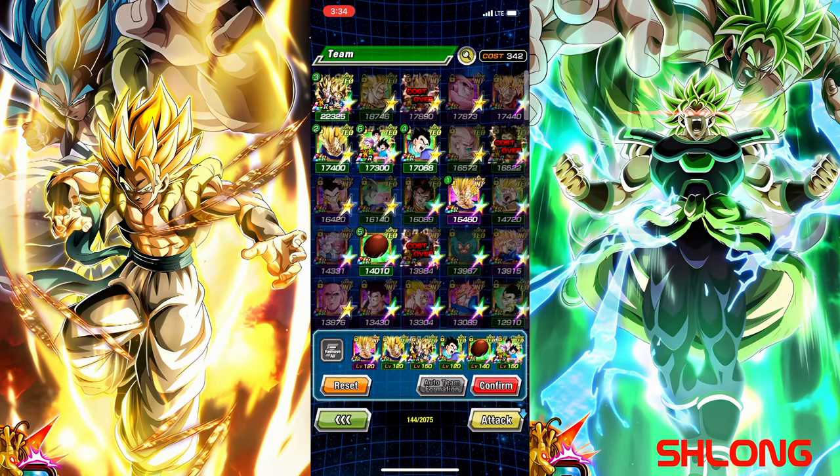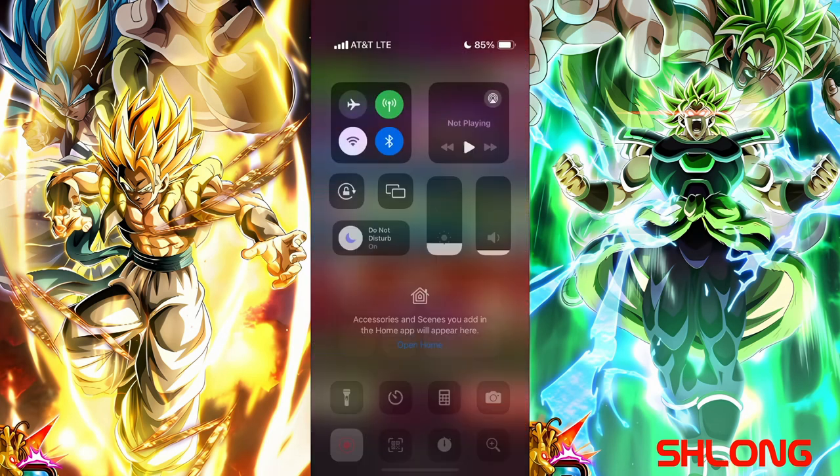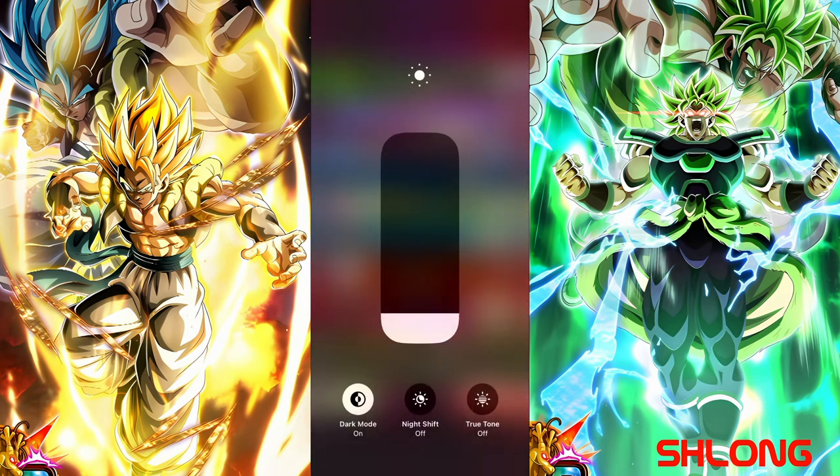I usually try and go for one or the other. I either go for a really really tanky boss with a lot of HP and defense, or I go for a boss that hits hard and has a lot of defense — because those two usually have the highest point allocations for these burst modes.